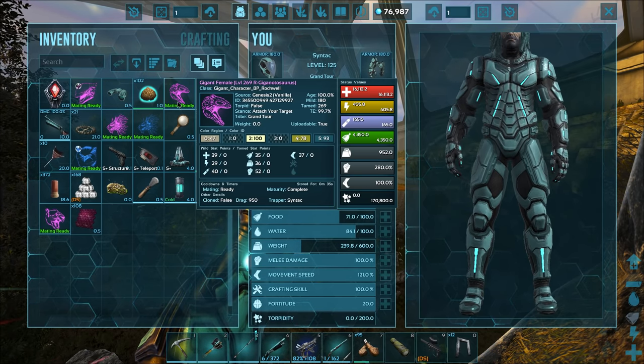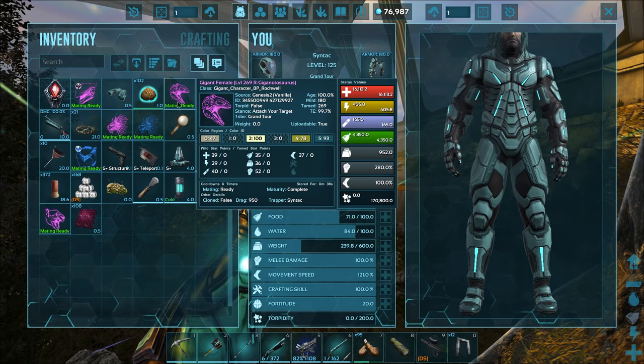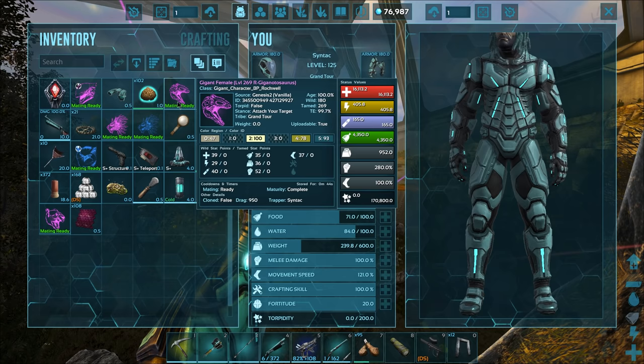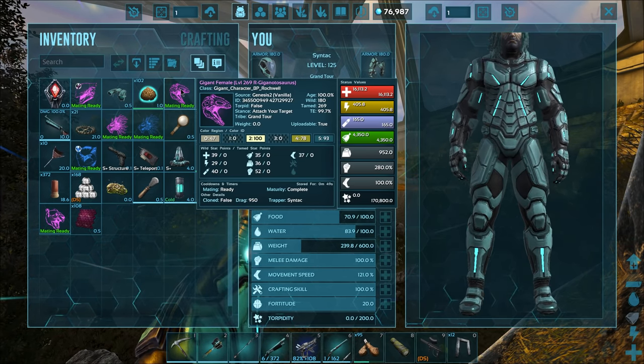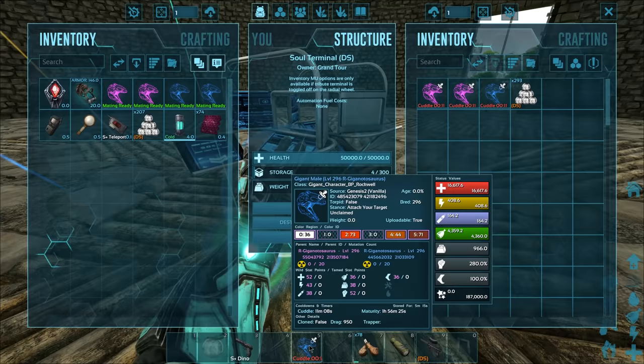You'll never really find a giga with a whole lot more than 400 stamina - that's just not really gonna be a thing. I'll try and get a better health though. Also I think the only two archegigas that we've tamed have been females, so we're definitely gonna need a male at minimum. I gotta start looking.